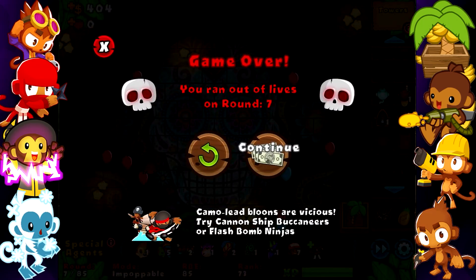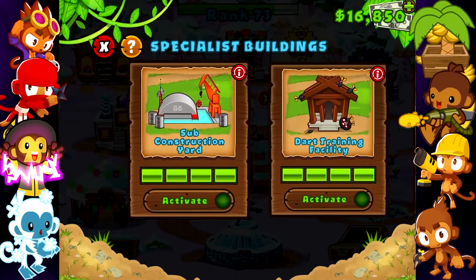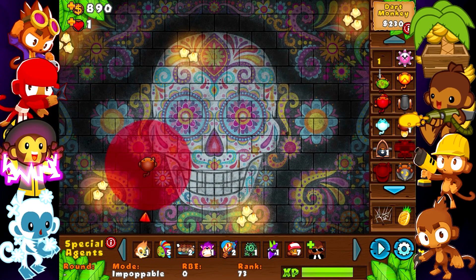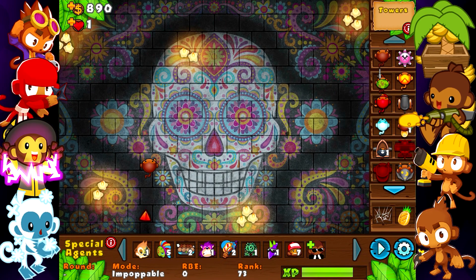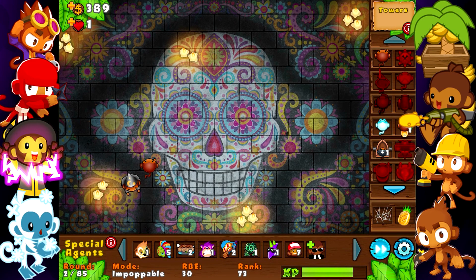Yeah, we're dead. Okay, so I messed up. Let me go back. Let me just get this training facility only because I want this free dart monkey. So yeah, let's get it right there and let's get past round one so I can change it to the apprentice. Okay, here we go — I'm going to set it right here.